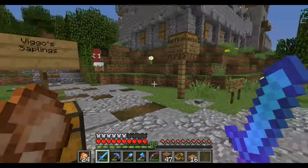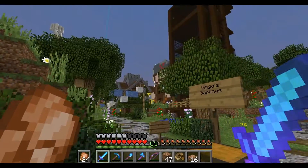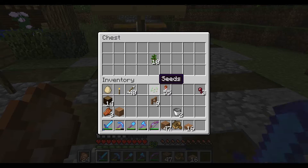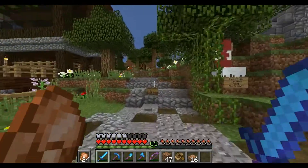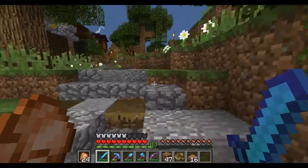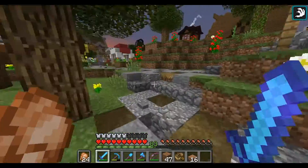Vigo's sapling — what is this shenanigans? Is it a prank? Vigo's saplings, ten saplings — I think I'll take those, and we'll leave a diamond there as thanks. Because I actually asked the people on the server to give me some jungle saplings, cause I'm really out of them.